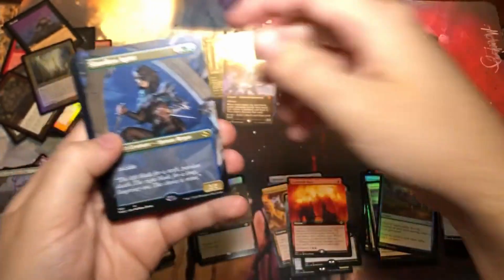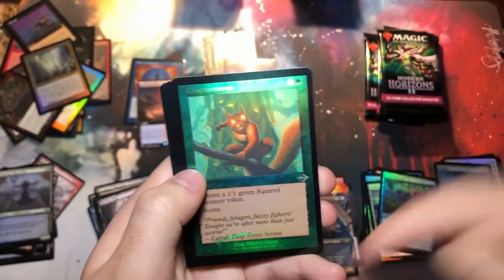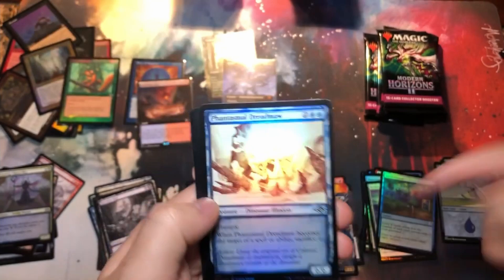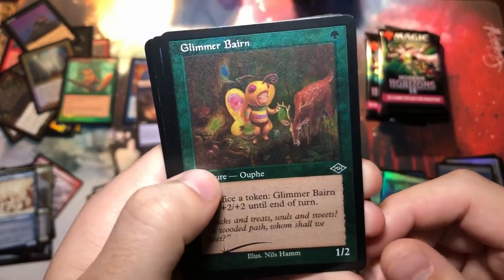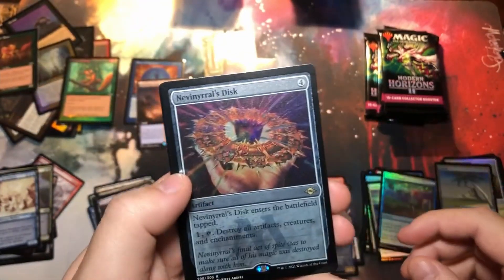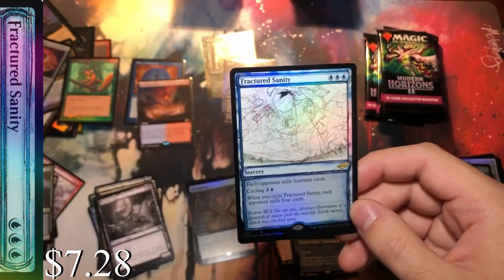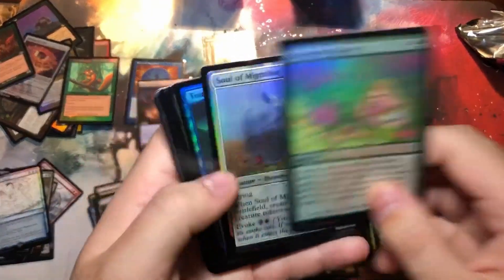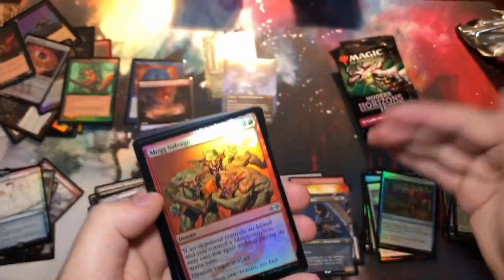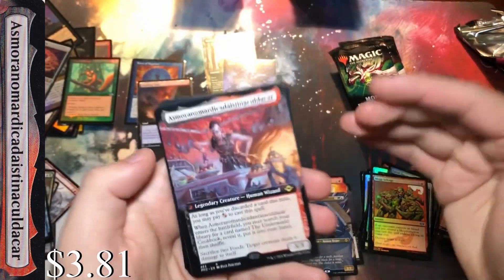The Shardless Agent — that is some beautiful artwork. The extended art on that looks so much better. Chattering Storm — not sure what your value is, but I definitely need that for a commander deck. We are 100 percent making a squirrels commander deck. Nevinyrral's Disc and Fractured Sanctity. I feel like we're really trucking along — this is technically our first box and we're getting some mid tier, some highs, and some lows. This is one of those boxes that could go any way.